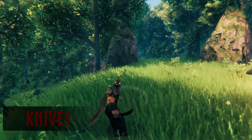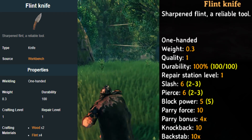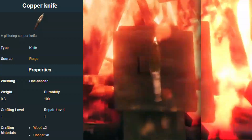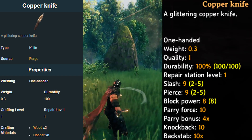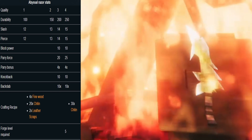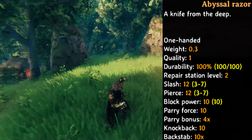Now onto knives. The first knife is the flint knife. You only need the workbench to create this knife, with a slash of 6, pierce of 6, block 5 and parry force 10. Next is the copper knife. You need the forge to create this, with a slash of 9, pierce 9, block power 8 and parry force 10. Next is the abyssal razor. You need the forge level 5 to create this, with a slash of 12, pierce 12, block power 10 and parry force 10.